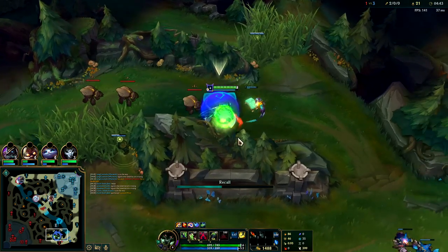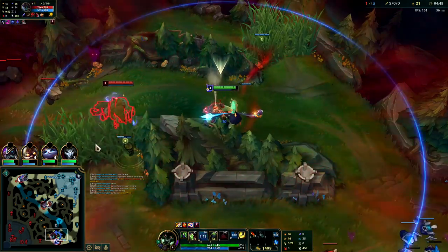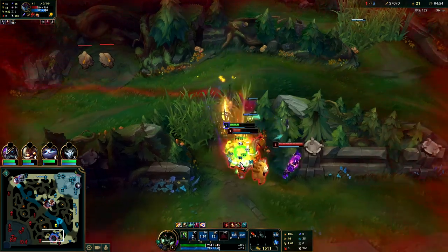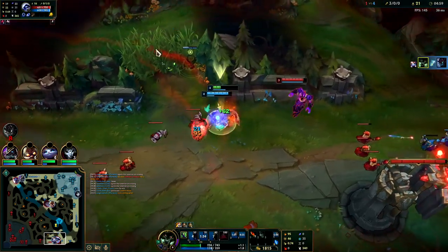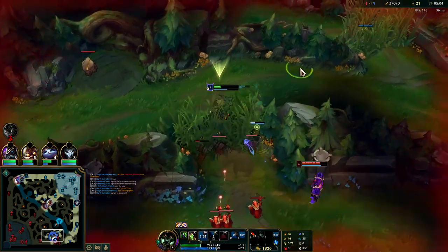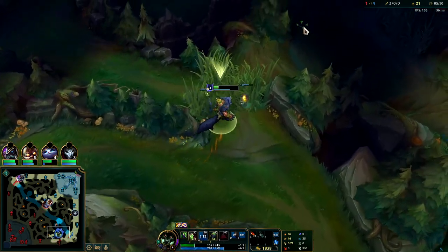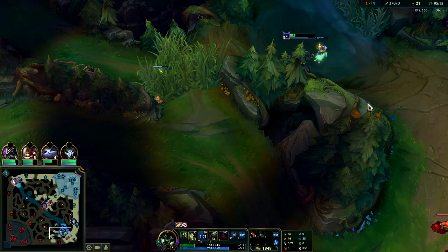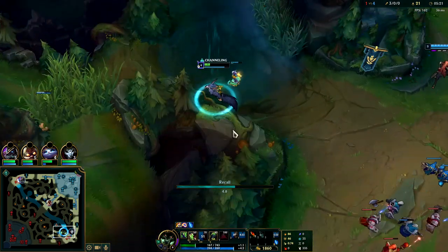I'm going to back right here. These Golems should leave me alone. We're going to auto attack Q through, get down the fear - got the kill! We're healing like crazy because of our passive. Make sure you use your Q as an auto attack resetter. At this point we just need to back off. We're going to wait over here and reset - the ward can't see us so he doesn't know where we are.